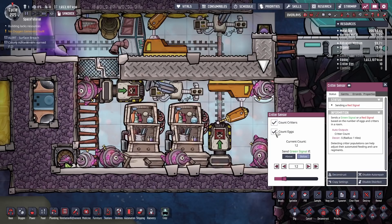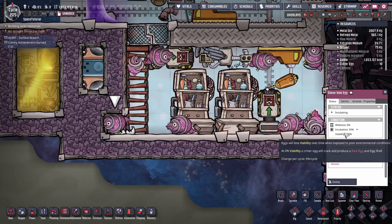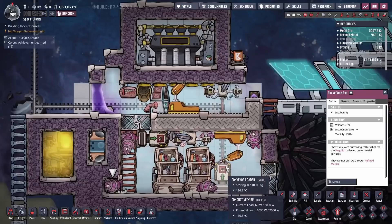Right now this place has 11 critters and one egg. That egg is still in the corner right there. Shovel egg — it's just sitting back there and will shortly hatch, and then we'll have the full amount of critters. That is pretty much the entire basis of this.